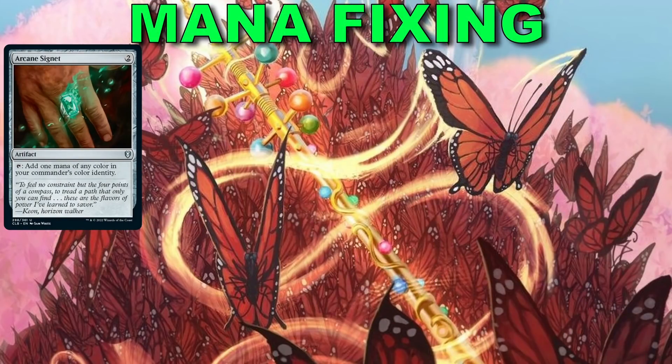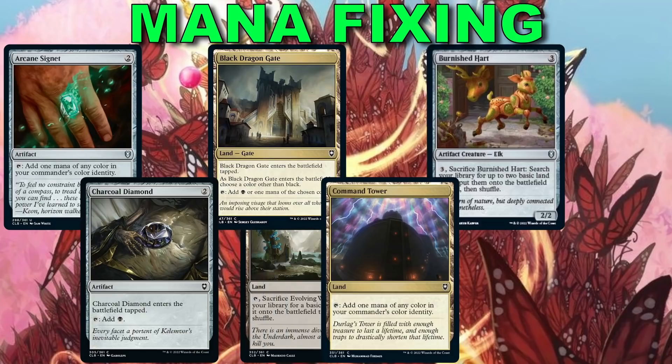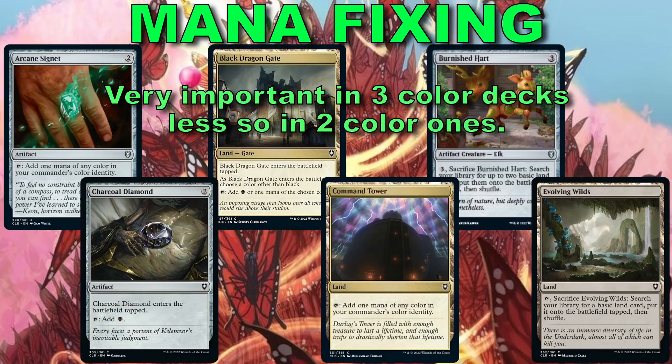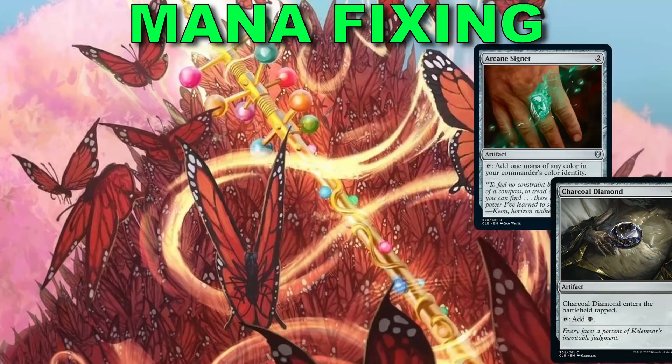There's some decent mana fixing in the set — mana rocks, and the new gate lands, which are probably the best option to make sure you have the exact colors you need. Since we're limited to our commander's colors, we're not always needing splash options because we just can't play a card unless it matches our commander's color. But a card like Command Tower is always a nice pickup.